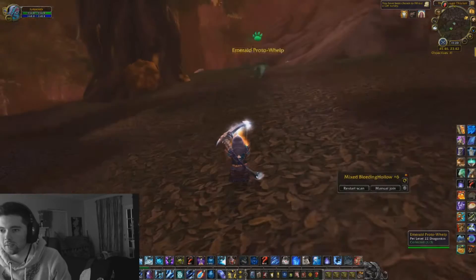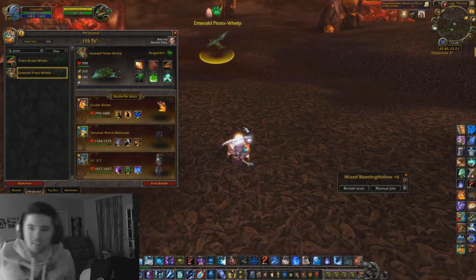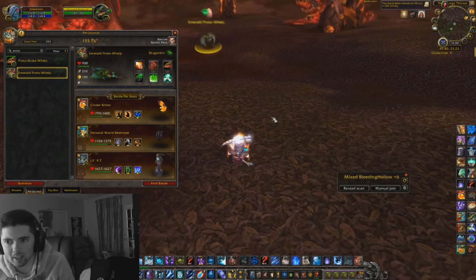Here's one right here. All you do is battle it, and the thing to keep in mind is you're going to need a full set of level 25 pets to be able to take down this whelp and capture it, as well as kill the other two minions that are with it.